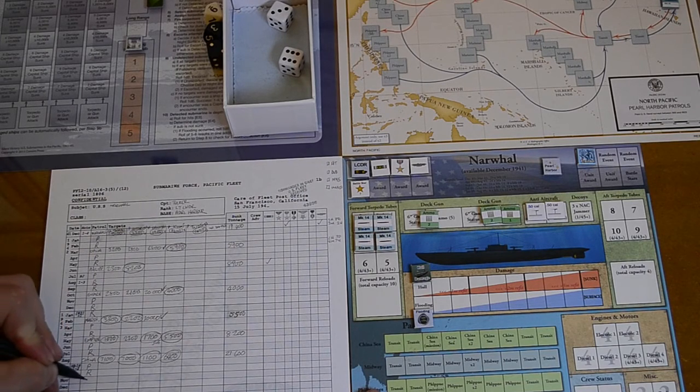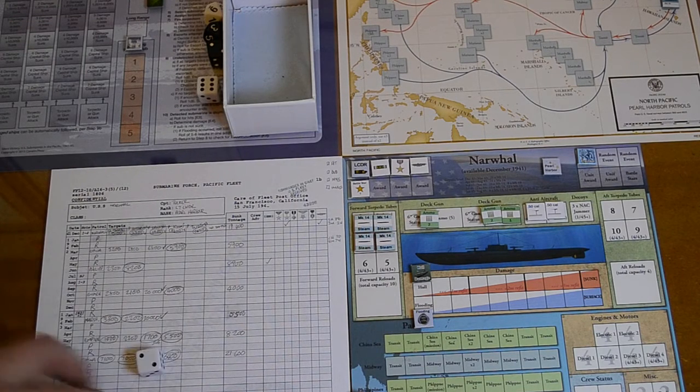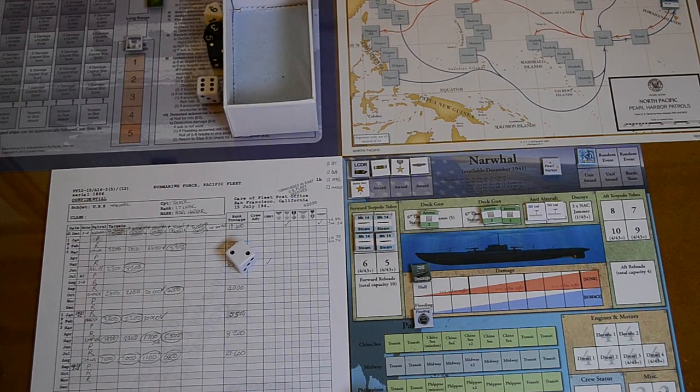Default refit time applies. I should also do crew advancement — I forgot to do it last time so doing it now. Roll d6 — that's a two. A two means pharmacist's mate is now expert, but I've already got that, so nothing gained there.